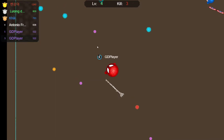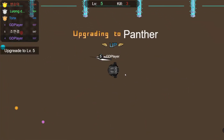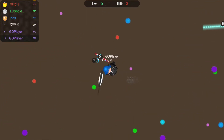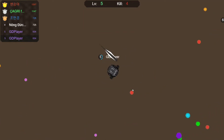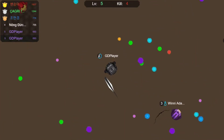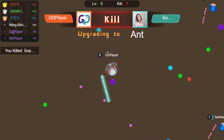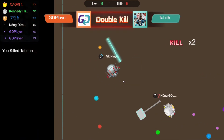Right now I'm Spider-Man if you ask me, but because of copyright the game just says 'spider.' Now I'm Panther, and in the upper left corner you can see the scoreboard — right now I'm in fourth place. I haven't chosen a name so the game just has me as a GD player.